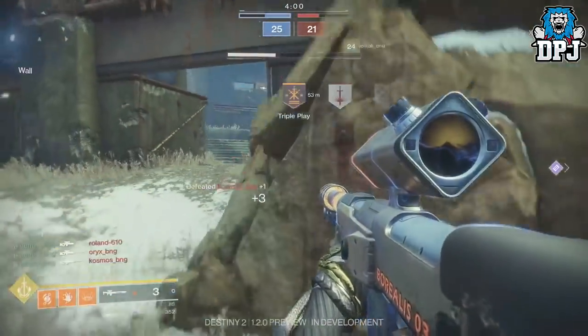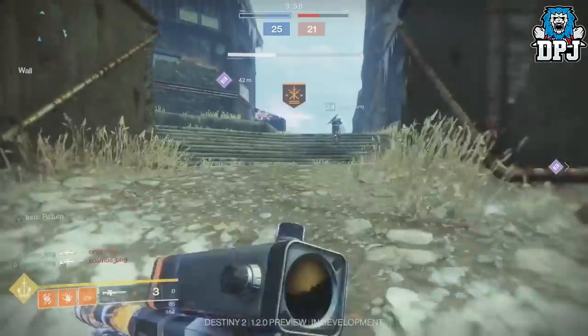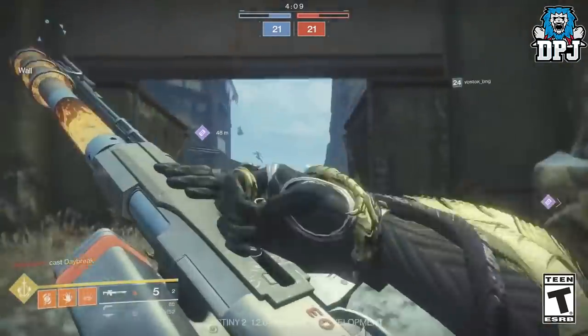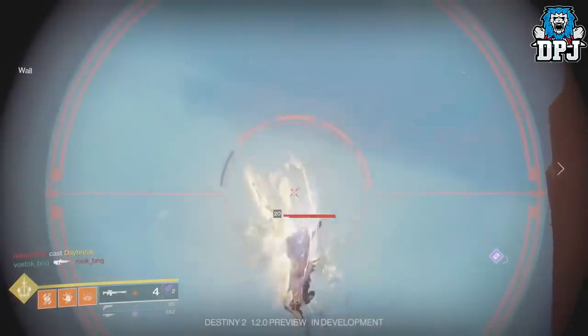This also applies in the Crucible — if you use a void round to break the shield of an enemy Sentinel Titan actively using their super, you get double damage sniper rounds, which is a one-hit kill to the body until you die or reload. It's rare to pull off and requires predictive awareness, but skilled players will make amazing plays with this weapon. Changes are great, but I'm useless with a sniper rifle in PvP, so I'd still rather use the Hard Light — but that's just me.